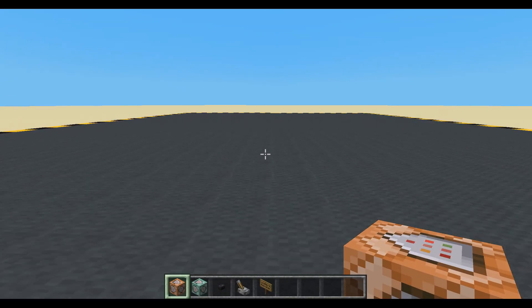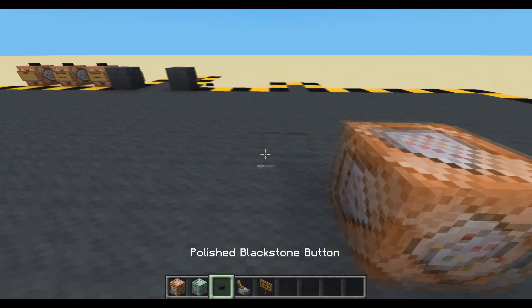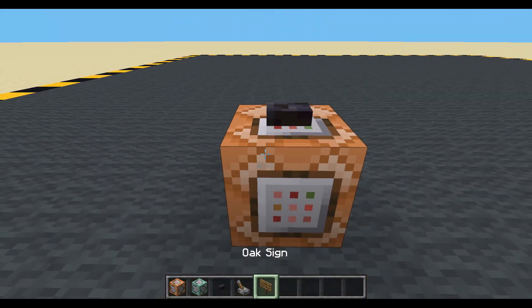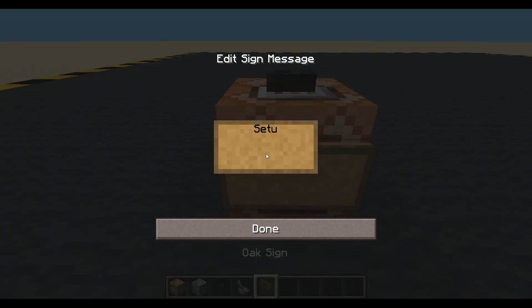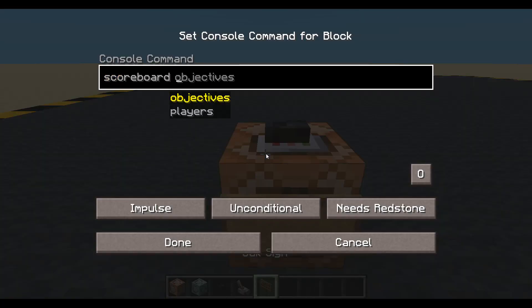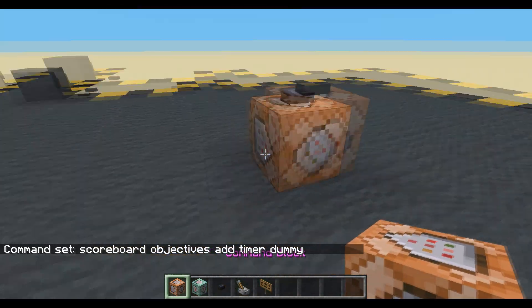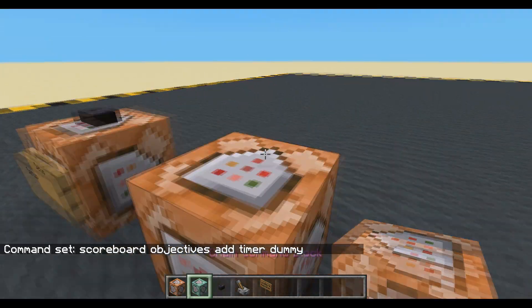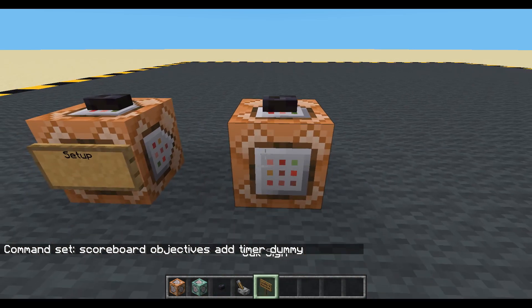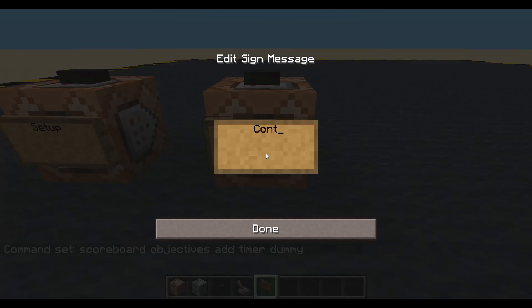There are a couple of ways to do this, so I'll do the first way and then show you the alternative. First thing we're going to need is a timer. So let's get a timer set up: scoreboard objectives add — I might as well call it 'timer' because that's what it is. Make sure we create it. Normally you'll be running those in chat anyway, not in a command block. Once it's there, it's there forever unless you remove it.